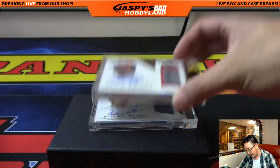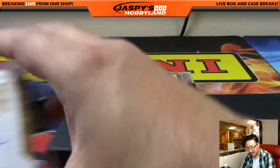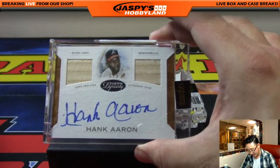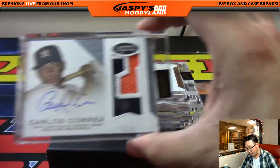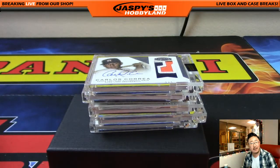Two out of five Nolan Ryan, ten out of ten David Wright, nine out of ten Neon Deion Sanders, train whistle Hank Aaron — Hammerin' Hank was nice — and we started off with a three out of five Carlos Correa. What a nice break, folks! Thank you, everybody.